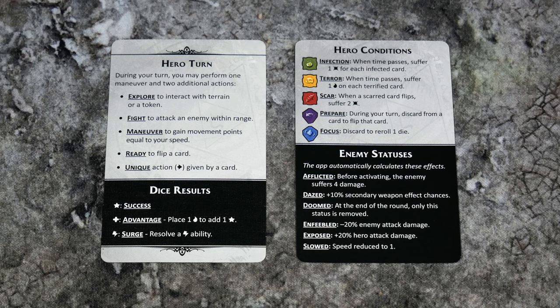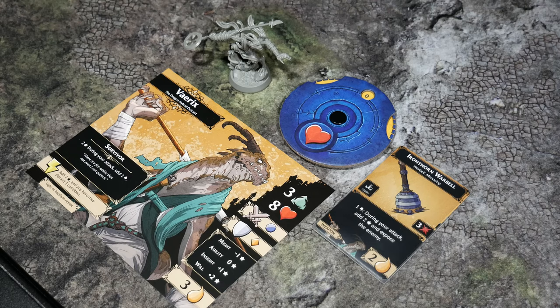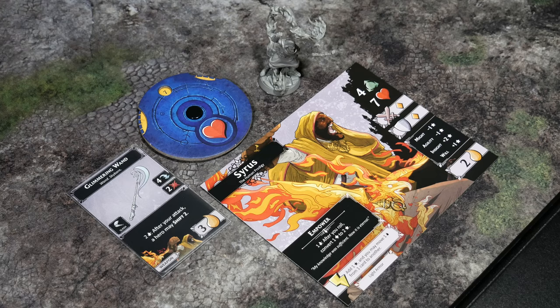Every character should then have a reference card in front of them — they are double-sided. Next up, for both of our characters Variks and Cyrus, we need to have the health dials match the health that they have on their character board. The health value for Variks is 8, so we'll set the dial to 8. Over on Cyrus, we have a 7, so we'll set Cyrus's dial to 7. That's going to conclude the initial steps of setting up your character. There are a number of icons and other skills and special abilities that we'll touch on as we move through the gameplay.